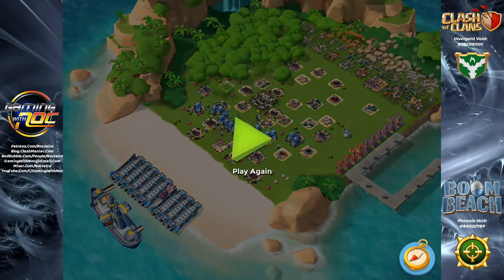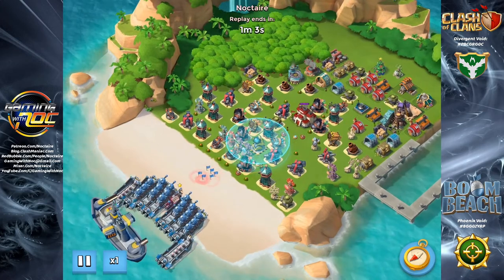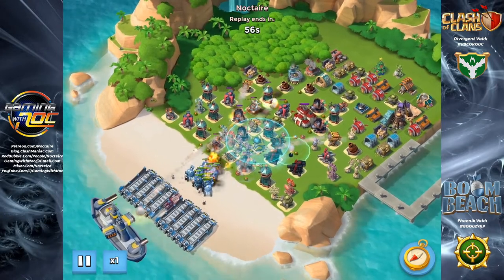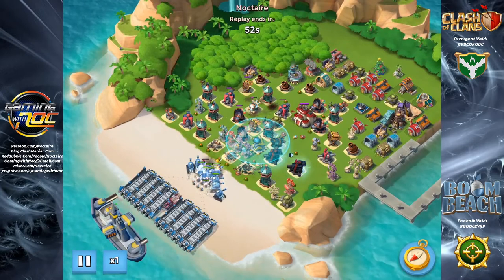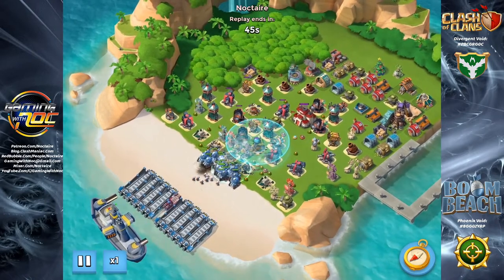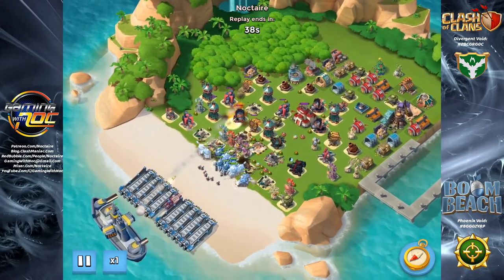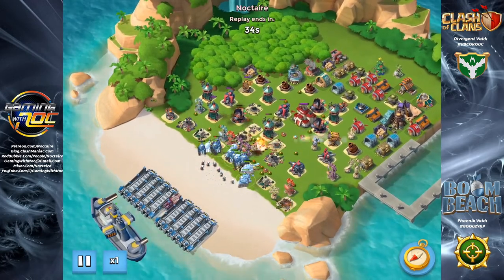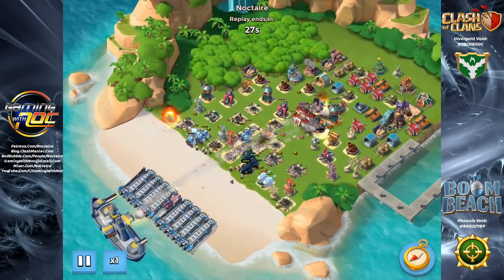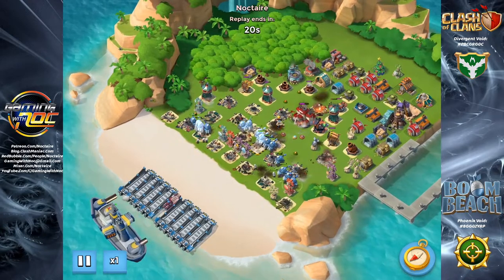Tanks unlock at HQ 11 and the medic unlocks at HQ 15. Even though you technically could put one tank on a level four landing craft, hopefully by the time you unlock the tank you have more landing craft than that. At HQ 12 you get your sixth landing craft and at HQ 16 you get your seventh. It isn't until HQ 12 and upgrading the landing craft to level 12 that you can put two tanks on one, and you can't even run T-Med until HQ 15 when you get the medic.